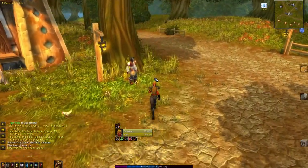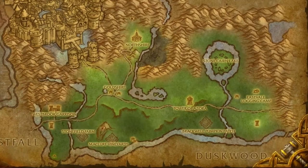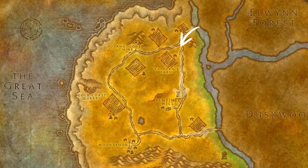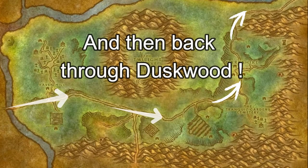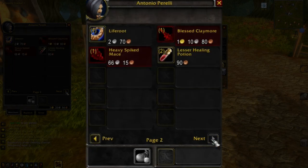The next person of interest is Antonio Pirelli, the travelling salesman that patrols the main road from Lakeshire and Redridge to Sentinel Hill and Westfall. When in stock, you can pick up some really nice items from Antonio, including green braces and weapons.